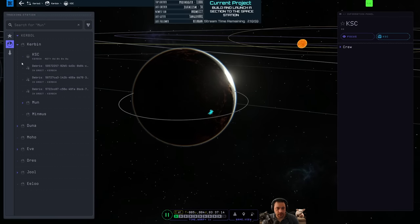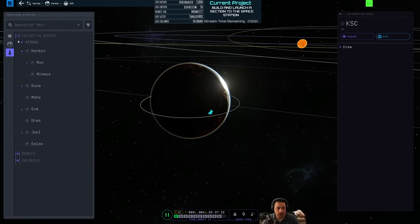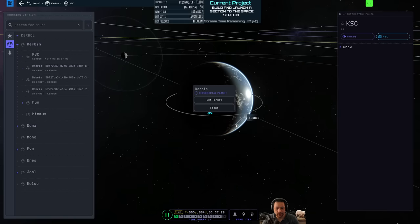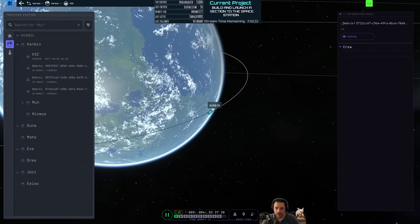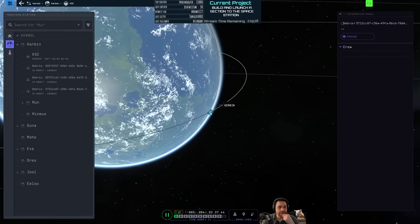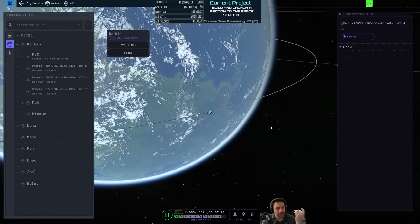I don't see the space station anymore. I see the orbit — oh, here it is. Why isn't it showing up? Because it thinks it's debris. I think the first section that I add to the space station is going to make it an official space station.